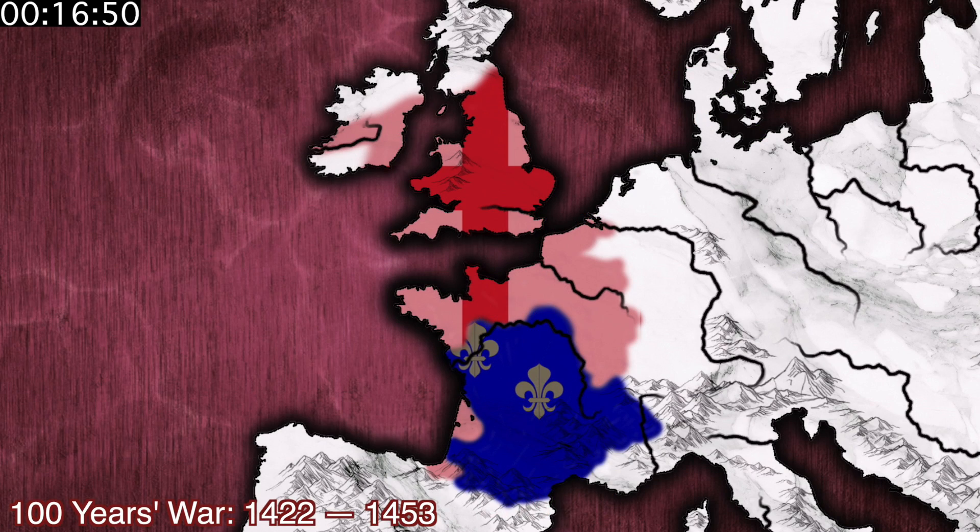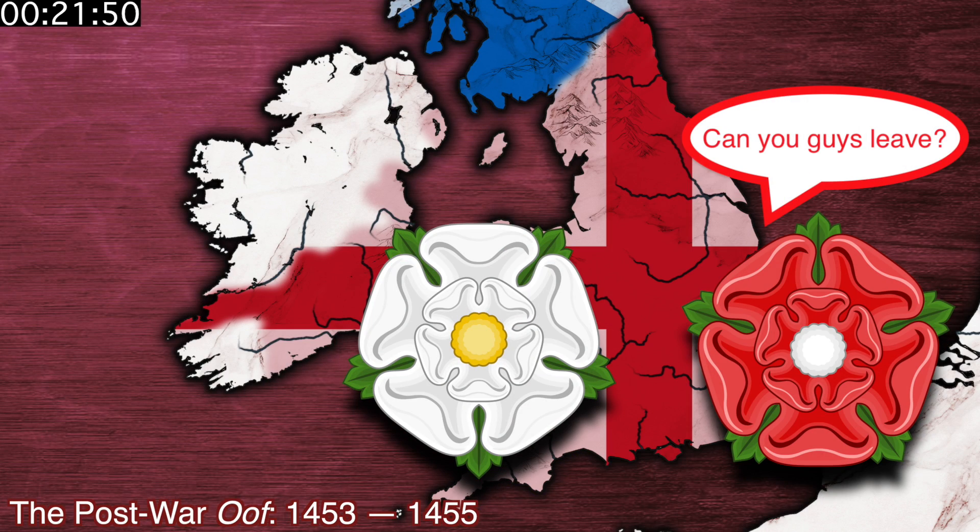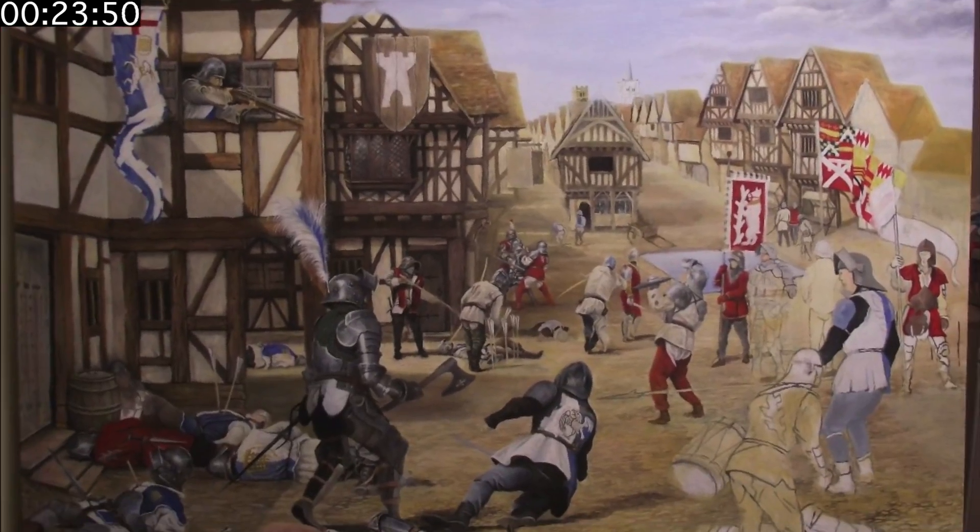Then a couple Henrys later, King Henry VI blows England's lead and loses the Hundred Years' War, so the Yorkies sweep in to take the reins as Lord's Protectors. The Lancasters aren't thrilled about this power grab, so they kick the Yorkies out of court, and then proceed to get trashed by them at the Battle of St. Albans in 1455.